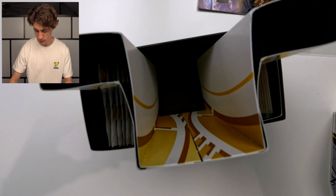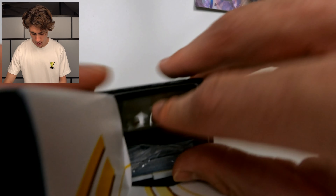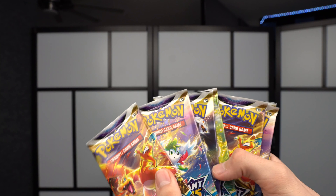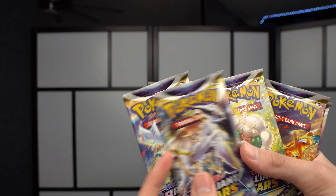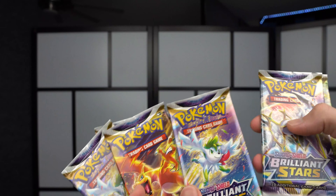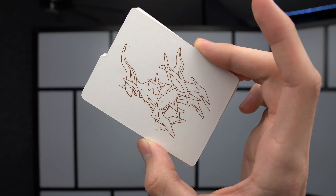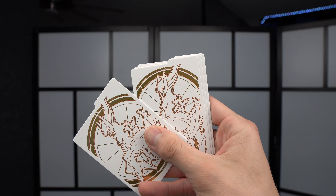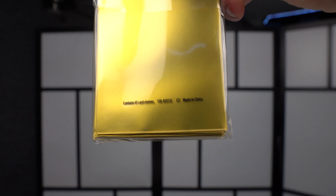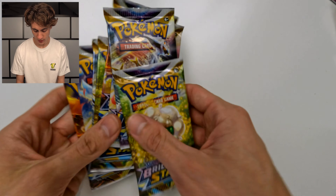So we have all these energy cards. Let's actually pull those out. We have all the packs which look absolutely beautiful — three, six, eight packs — and then the dividers, very cool, I love the gold on them. We have the code card, the sleeves which are golden and very pretty, and of course the energy cards which have a new style with a little sparkle on them.